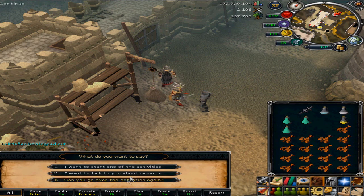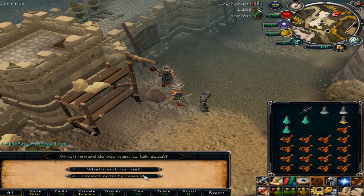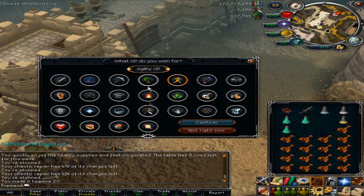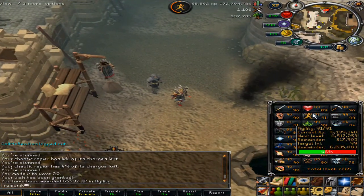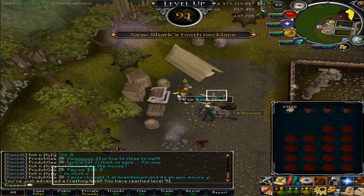Claiming my activity reward — there we go, collect activity reward. About 65k XP — I was right, 65k agility XP. I'm getting closer to 92 agility, which is pretty nice. Back to skilling.